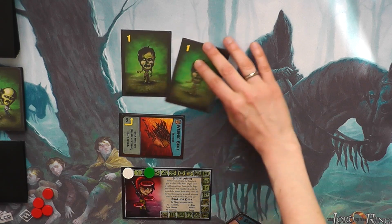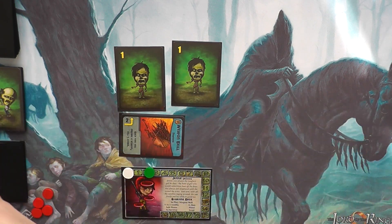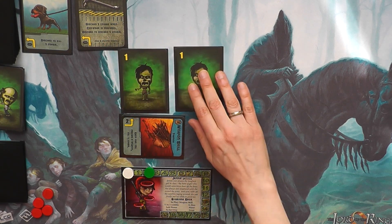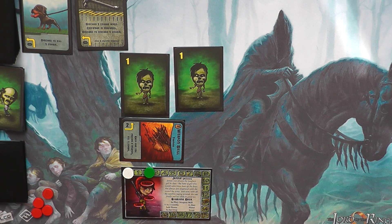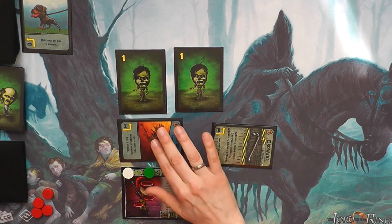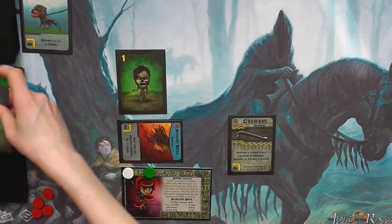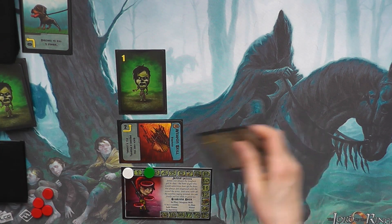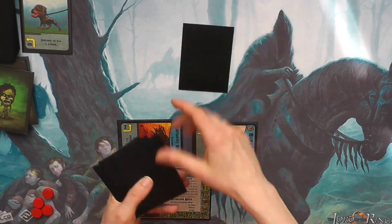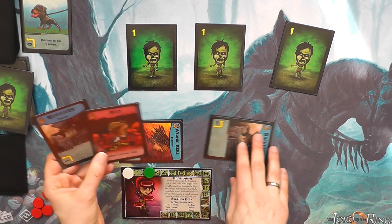We've already got two zombies that will be attacking us, and we've got two survivors. We're going to play Scout to scout for two cards — one and the crowbar. So what we're going to do is retrieve the crowbar by discarding one survivor. We put it into play sideways because we have to activate it first. It activates at zero, and discard one zombie when the crowbar is prepared, then discard to discard one zombie. Then we draw five cards. Oh my god, we've got three zombies — that's not good.